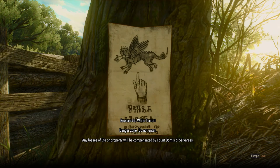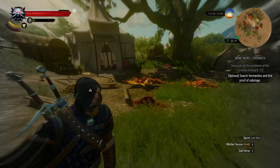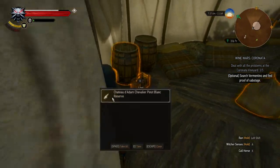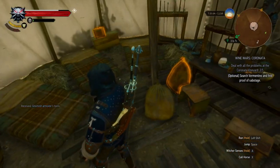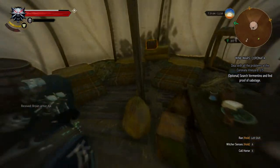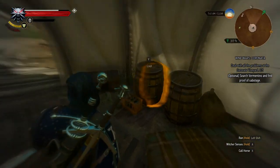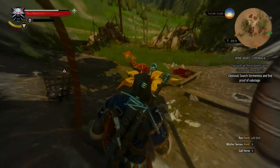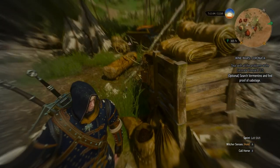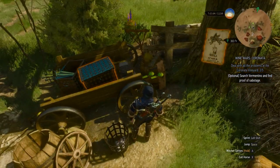Beware the white terror — danger zone do not enter. We saw that before. Anything else we could loot here? Oh, all kinds of goodies in here. I thought I looted this already but I guess I didn't. Let us run up to this other place — but first let us loot this. Don't want to forget that, some good stuff in there.